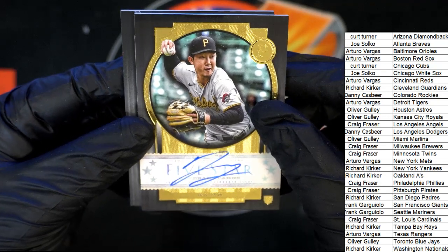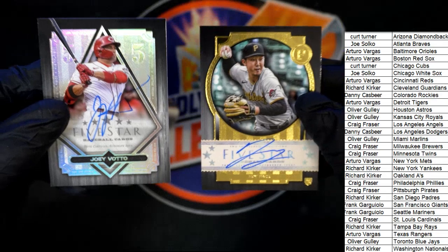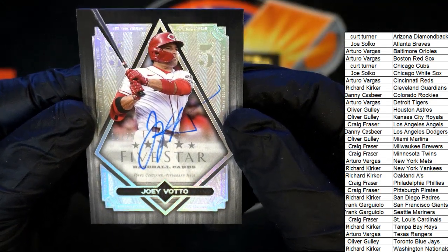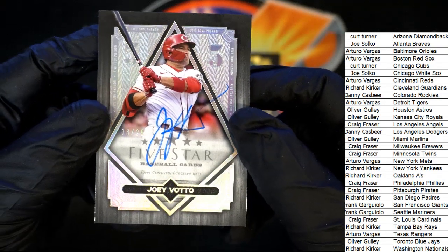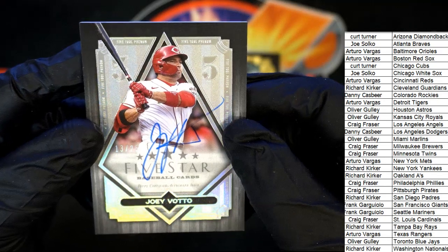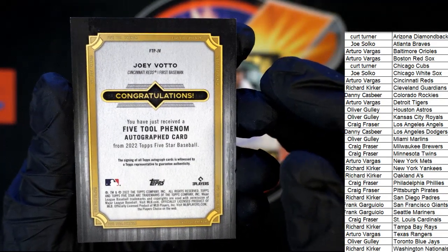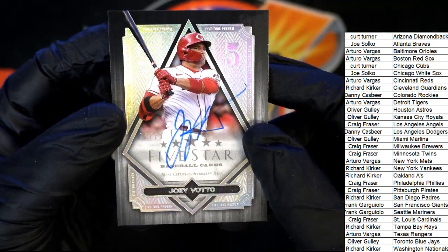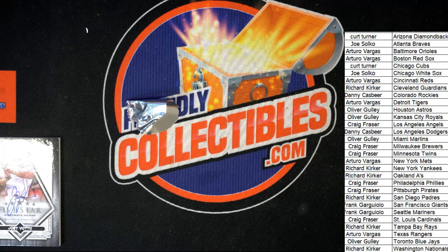Next up is the final autograph — there are two in every break. Wishing everybody the best of luck, thank you for getting in. What do we have? Joey Votto! Look at that — nice! Cincinnati Reds, Joey Votto — Arturo — 13 of only 25! What a great hit, wow! Nasty hit right there. Five Tool Phenom autograph card — nice! Five Tool Phenom. Let's go, congratulations!